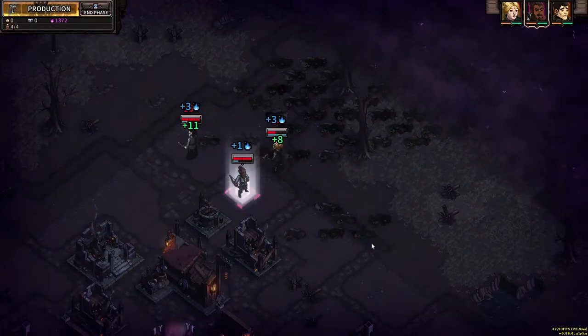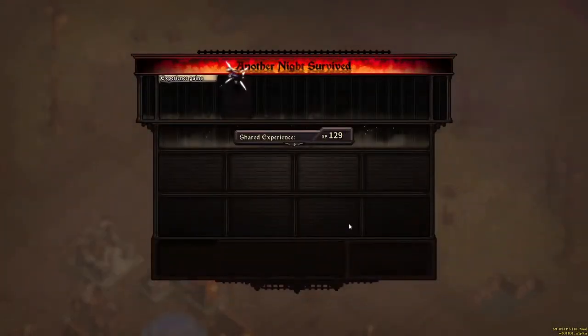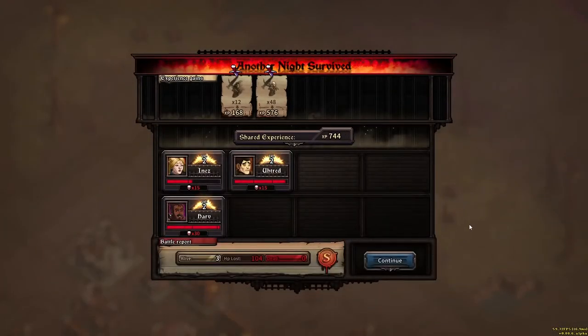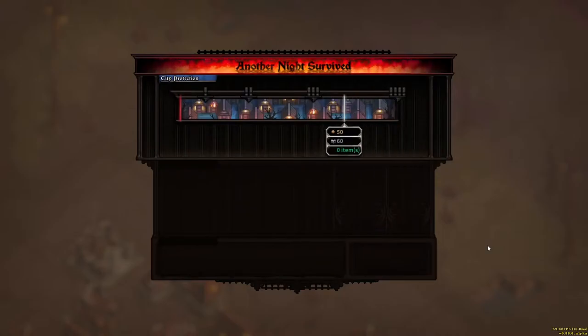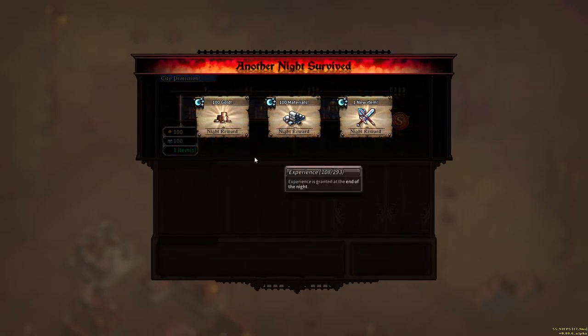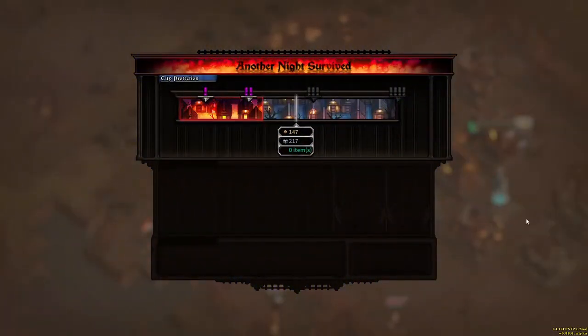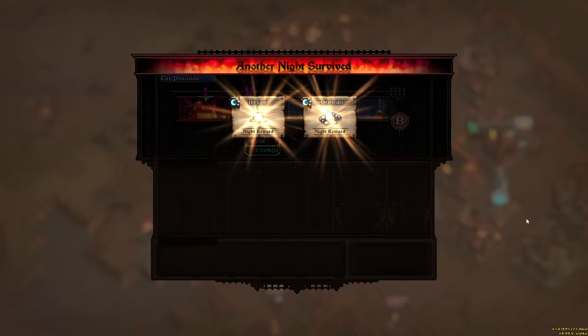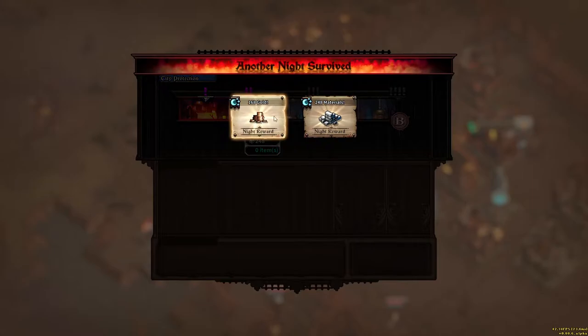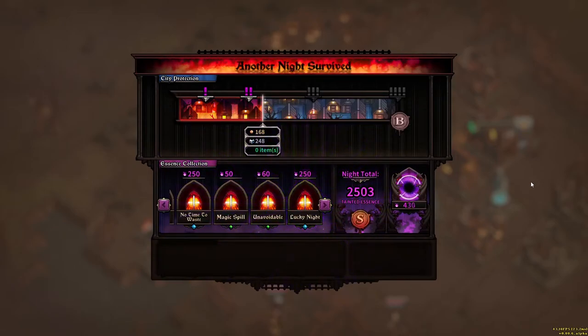Once you've vanquished the last enemy, the game's third phase begins: Production. Congratulations! You just survived your first battle in The Last Spell. After enduring the carnage, it's time to collect your rewards. The level of your rewards is determined by your city's panic level. If no enemies entered the city, expect many gifts. However, if victory was claimed only by the skin of your teeth, your rewards will be fewer. Also, depending on the skill you displayed on the battlefield, you might be rewarded with tainted essence — we'll talk about them later.